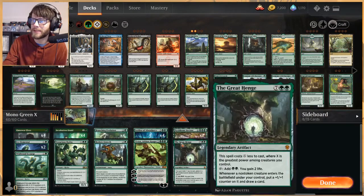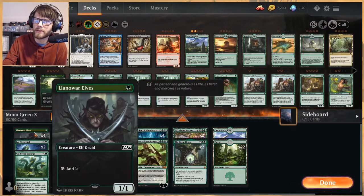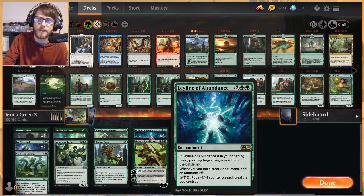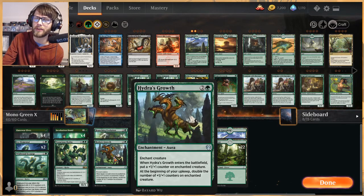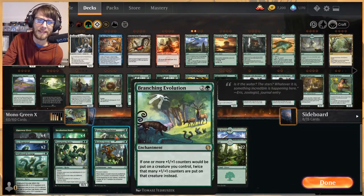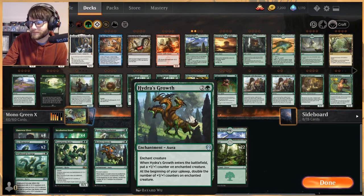We've got a lot of ramp - obviously Ley Line of Abundance to double up our mana on Incubation Druid and Lanoir Elves. As an engine card for the deck we've got Branching Evolution - anytime you put a +1/+1 counter on a creature, you put twice that many. Hydra's Growth is a very key card: every upkeep you double the number of +1/+1 counters on whatever creature it's on. With Branching Evolution you double the double, with two you double the double the double - it's exponential growth, and we can get to 5000 very quickly.